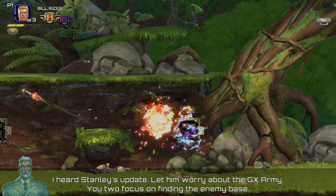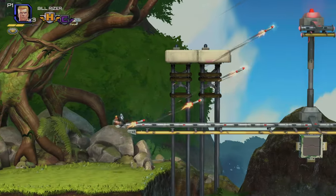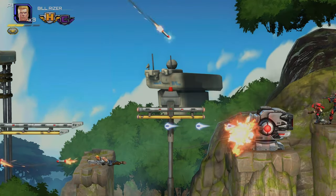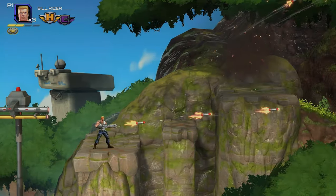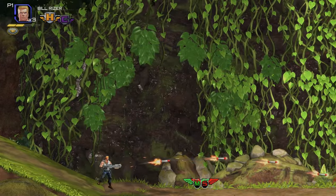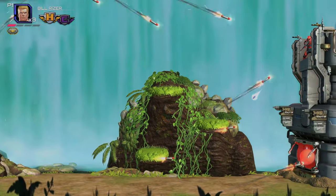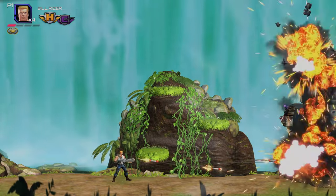Contra's heart beats strongest when played with friends, and Operation Galuga brilliantly upholds this tradition. It revitalizes the cooperative spirit that has always been a cornerstone of the series, blending strategy, firepower, and the unbreakable bond of camaraderie. This installment isn't just about enhancing the solo experience — it's about creating unforgettable shared moments of triumph and challenge. Imagine diving into the thick of battle with friends by your side, each mission a joint endeavor where communication, strategy, and split-second decisions can mean the difference between victory and defeat. Operation Galuga invites you to team up in the main story mode, where you and a friend can tackle the entire campaign together to take down the Red Falcon's forces.